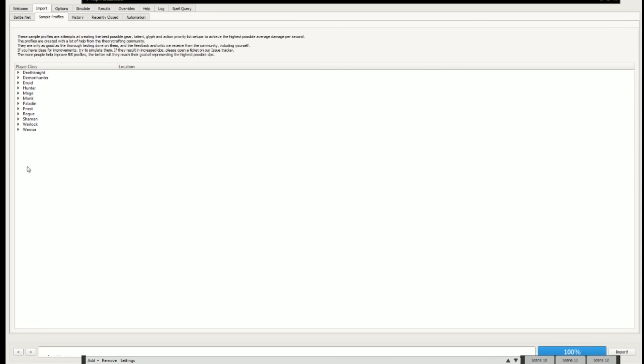What we're going to do is click on Import. We need to import and we want to click on Sample Profiles - it probably goes on there by default. Of course none of us have got a level 110 character, so we're going to use Sample Profiles.